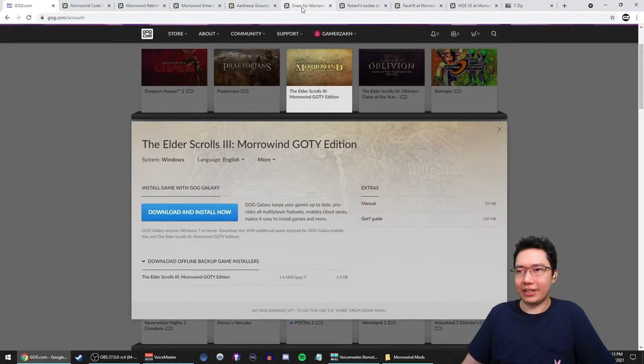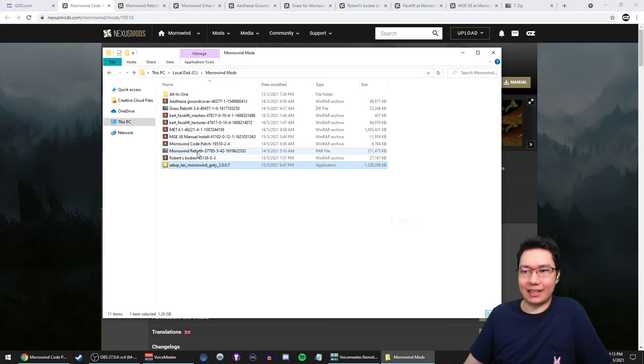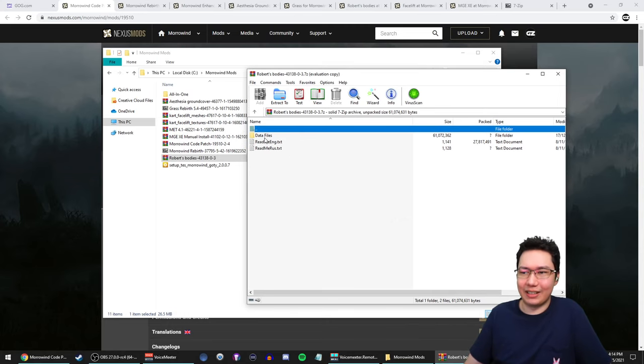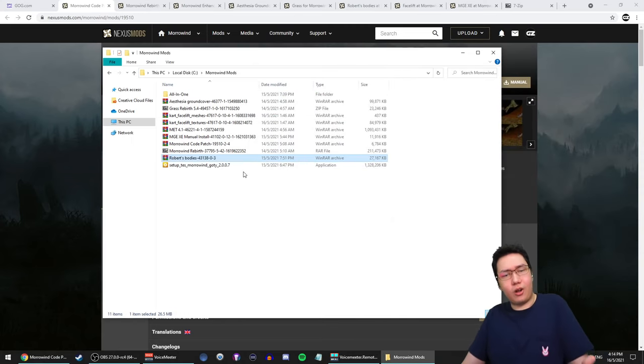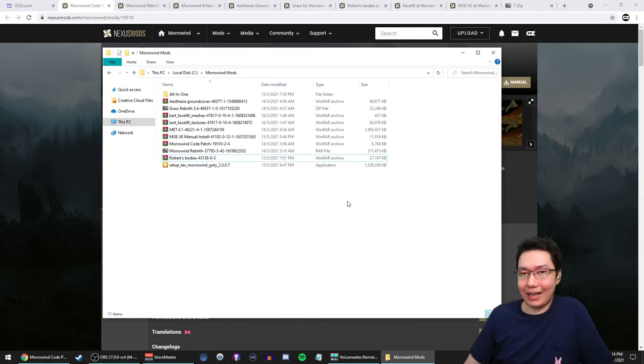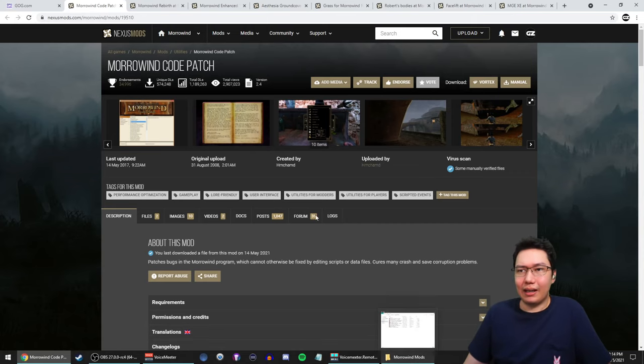Now we can get to modding. We're going to have eight mod downloads — not a lot. When you mod these games it can be hundreds, but we're doing eight. When you download things they'll be archived files — they're like zip files, a package containing many different things. To open these, right-click and you'll probably see 7-Zip or an extract option. If you don't have a way to extract files, I recommend getting 7-Zip from 7-zip.org — you can download and install it from there.